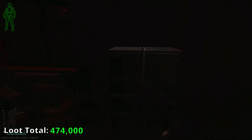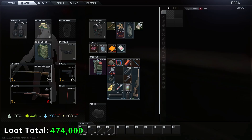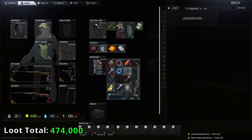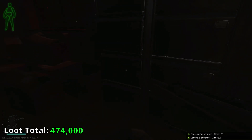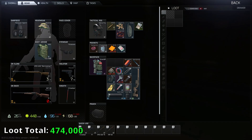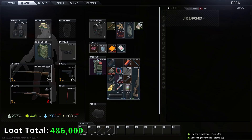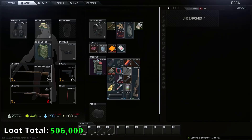This side room gets skipped quite a bit, but it's two racks of filing cabinets — that's a huge amount of chance at intel spawns of any kind: military flash drives, actual intel, flash drives themselves. I've made a video on using these filing cabinets to look for your gas analyzers and your flash drives.